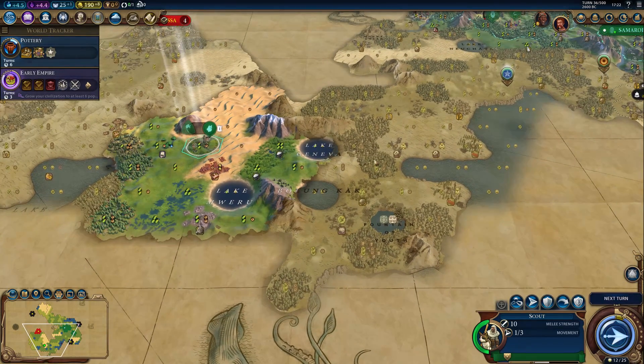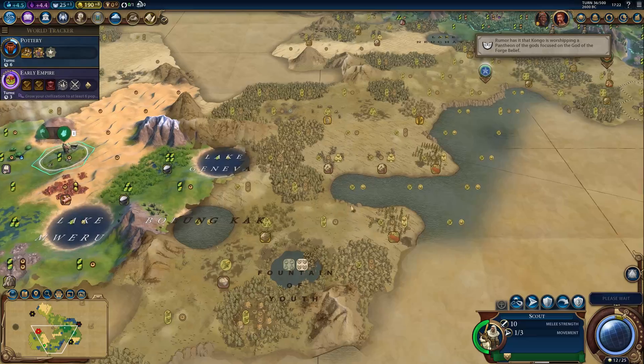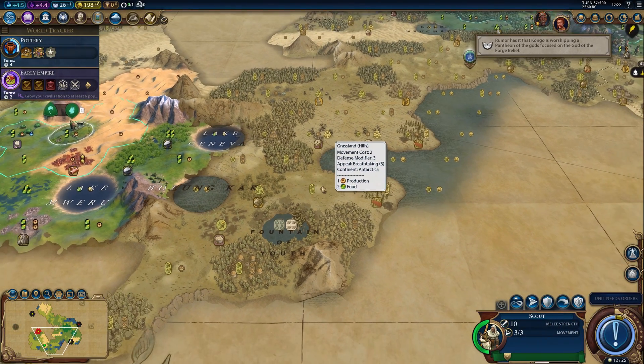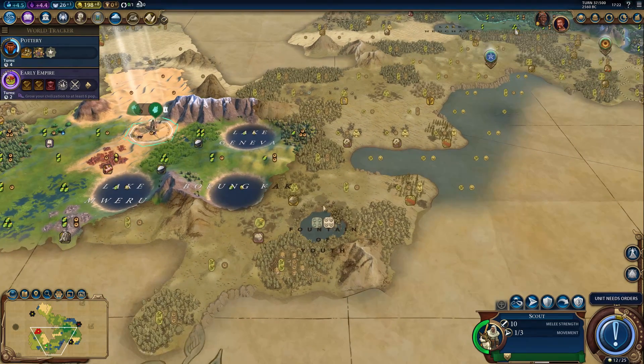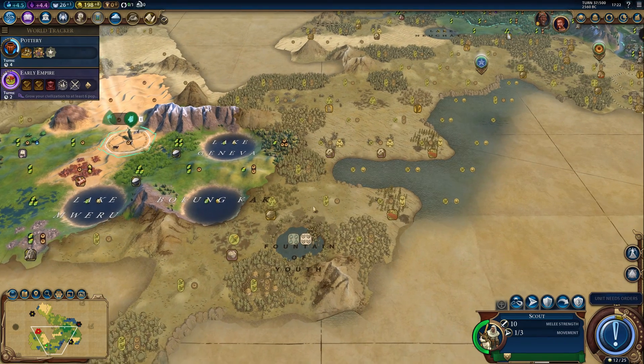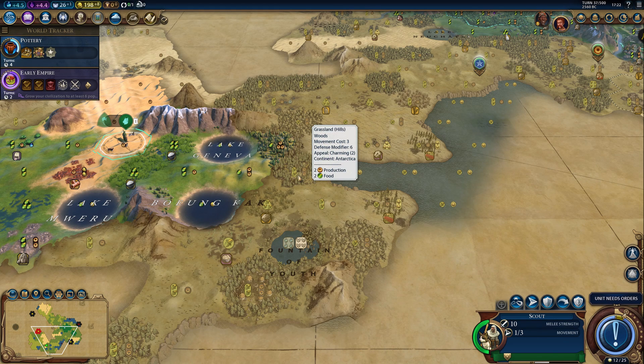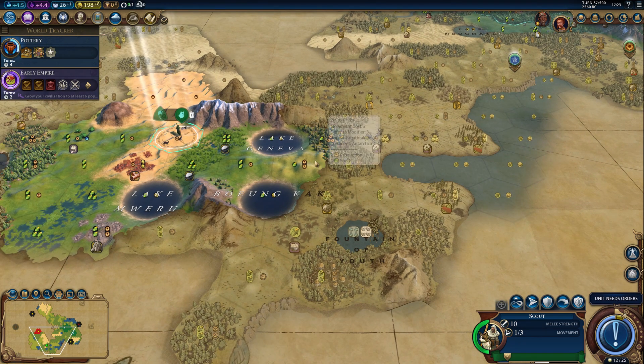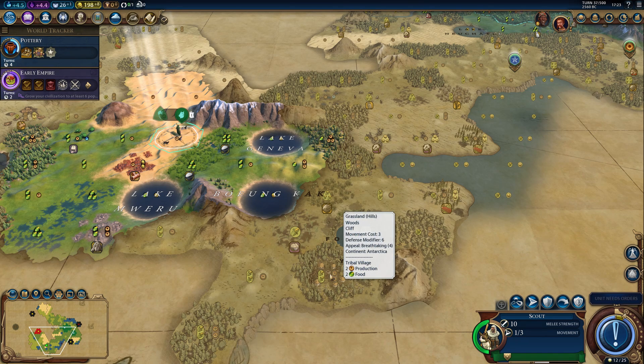Where exactly do we settle here? It should definitely be on a hill — it could be over here, and that way I would have the Fountain of Youth right away. It could also be here — that's a hill as well — or it could be here. If we settle here, I will have pretty much everything important in range. We won't have one bonus resource, but that's okay. Also, there's a goodie hut here that I never picked up — yes, we'll get it, don't worry.